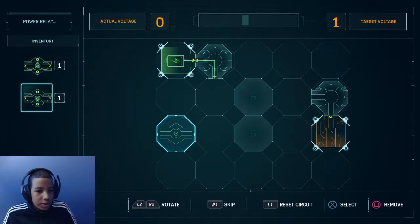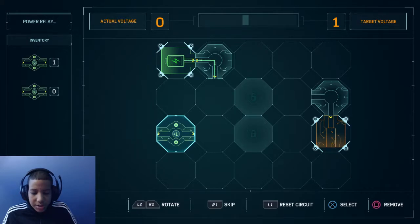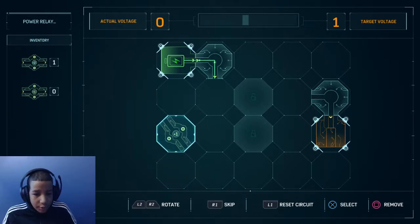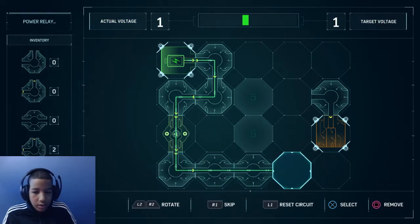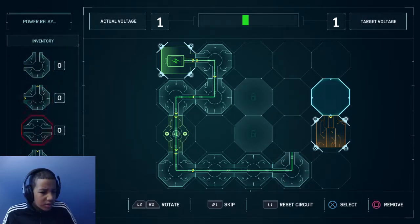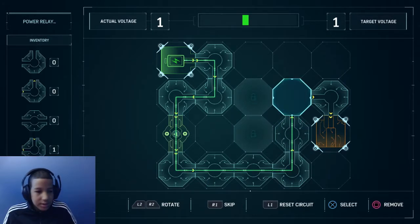To get a plus one voltage, obviously I need to put this here, but then like... they put a skip button on these. Okay, it has to pass through — can I rotate? Now I can rotate! There you go, that makes more damn sense. Let's get this one out of the way. What if I take this one off, put it here — aha, and then put this one here. Oh sorry — there you go. See, I'm very smart. Last one, boom.